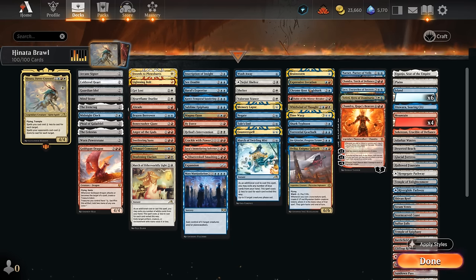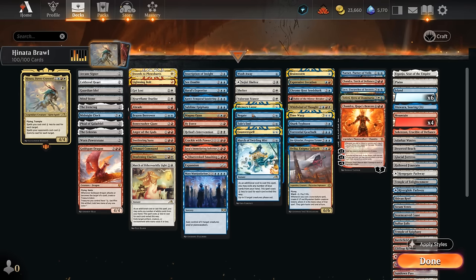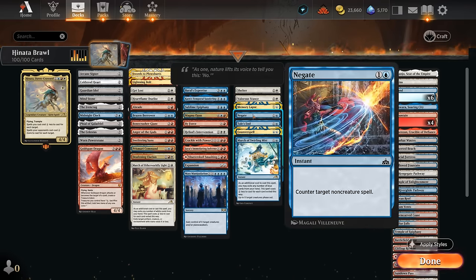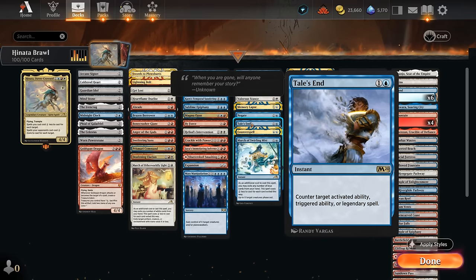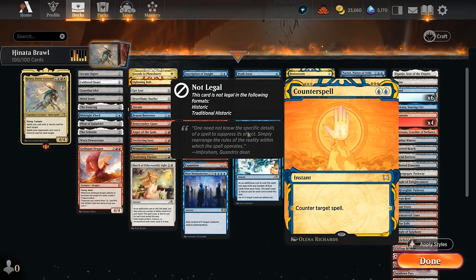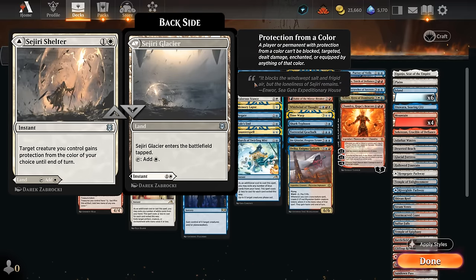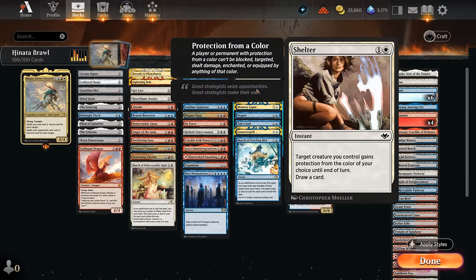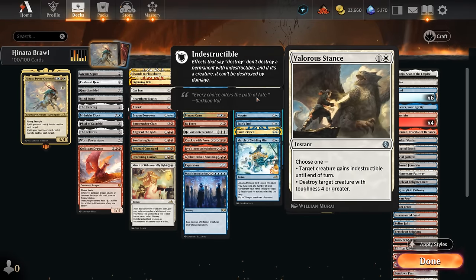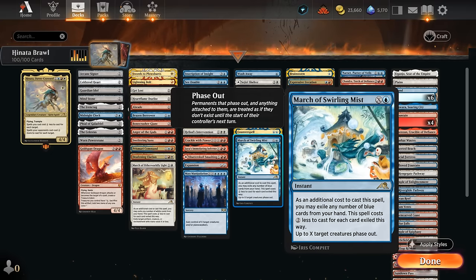For counterspells: Wash Away can counter opposing commanders for just a single blue mana. We've got Memory Lapse and Negate for non-creature spells. Tail's End can also counter opposing commanders and other various legendaries. And of course Counterspell, even though it doesn't get a discount from Hinata. Sejiri Shelter can be played as a land or for just a single white to protect Hinata. Shelter also draws a card. Valorous Stance can be used as removal or to make Hinata indestructible. March of Swirling Mist can protect Hinata for just a single blue while also phasing out opposing creatures for a turn.